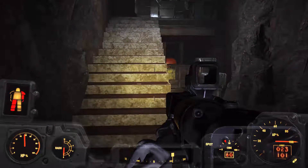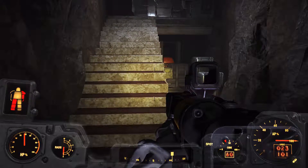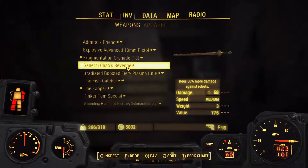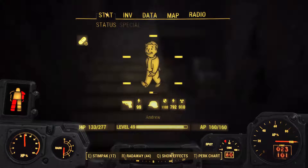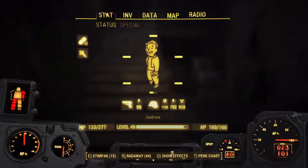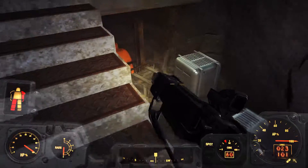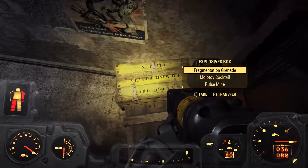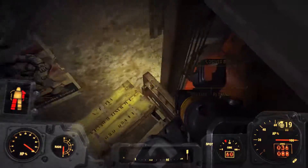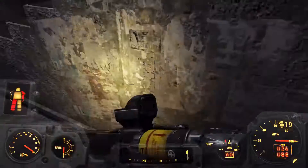We're kind of low on health and we've got like 20% radiation poisoning. So let's go back to stat — we want some Rad-Away and I think two stim packs. What is that? I think it's an explosives box — yeah, okay, we'll take that. There's nothing back there.